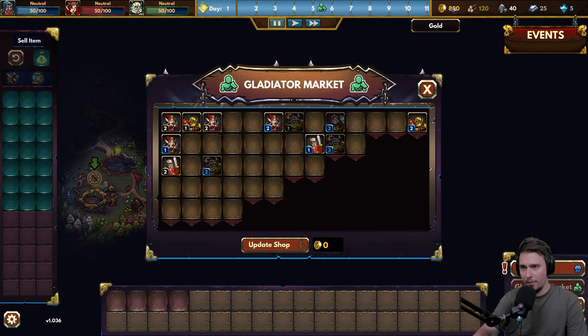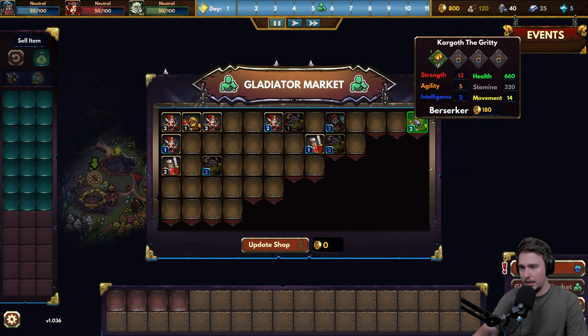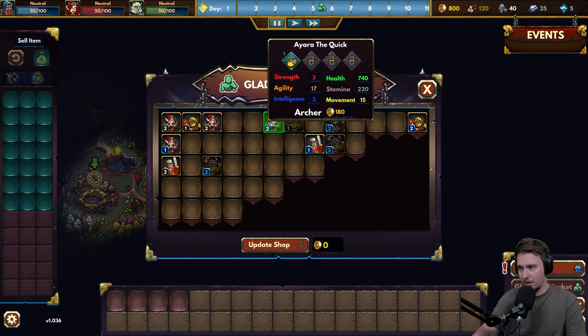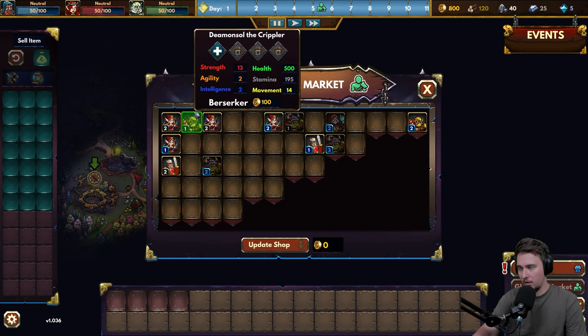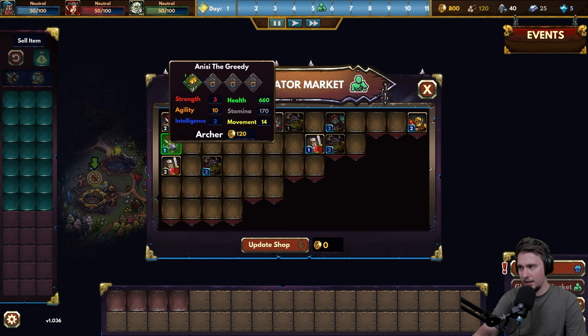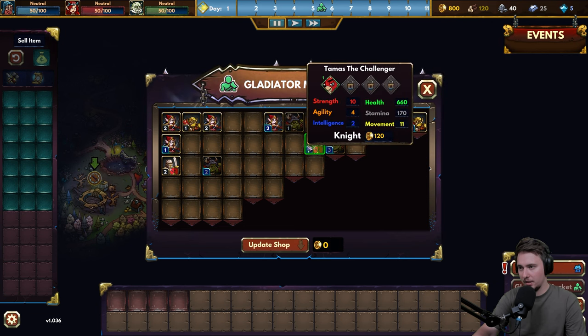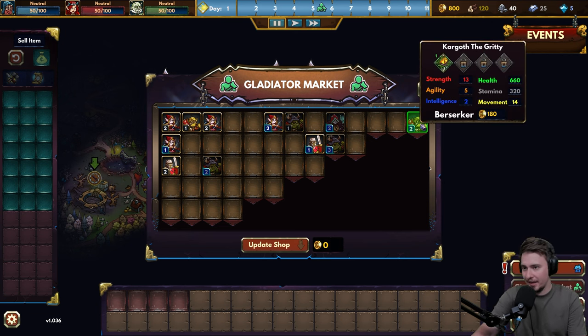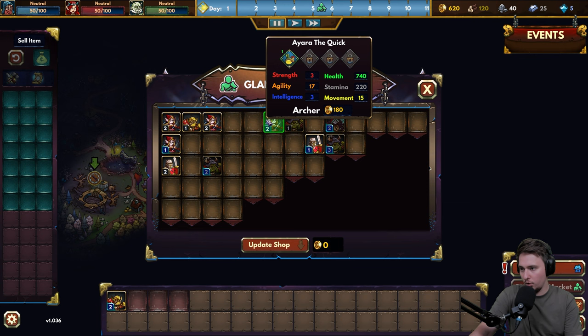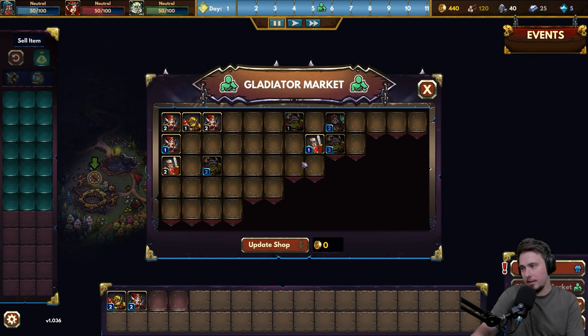We have 800 coins to spend. I would love to go for level two. What is the difference between the shining one and the one that isn't? This guy doesn't have any ability and this one does. So shiny ones have abilities and the others don't. Let's go for a second orc with the ability, and I'd love to have a knight. Let's go level one - he will level up, we'll be fine.